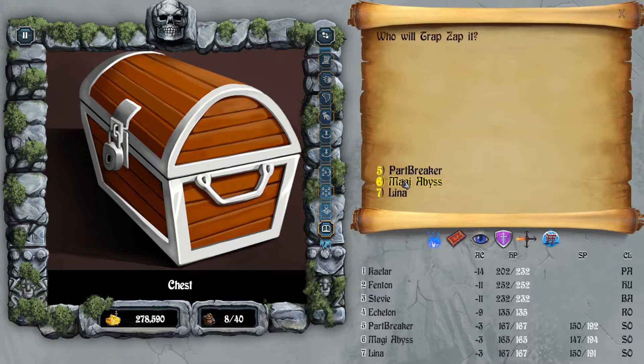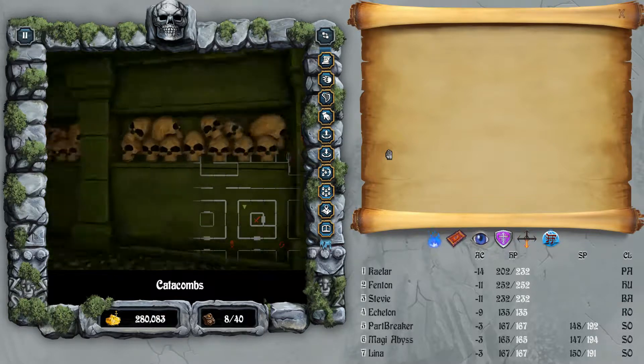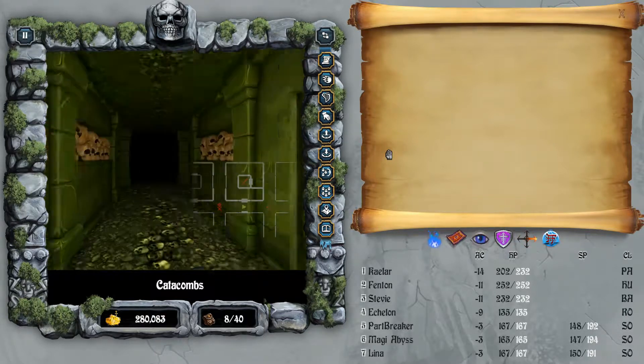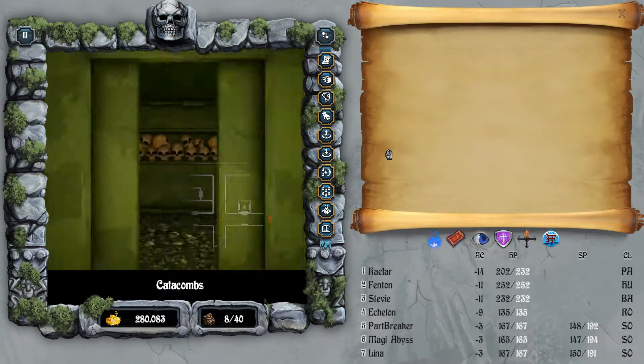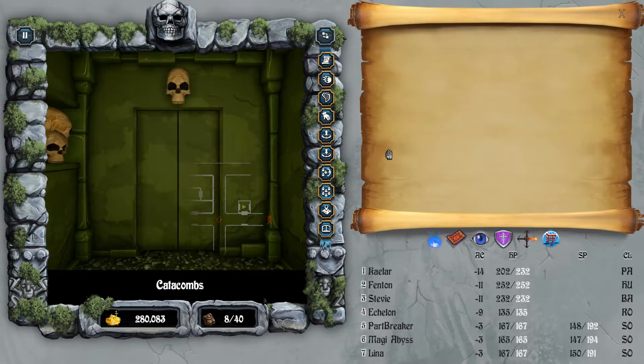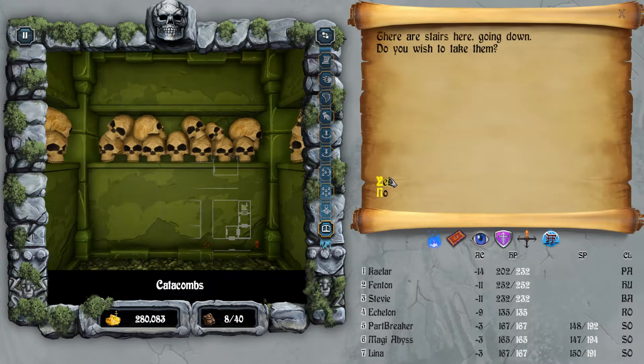Let's see what's in the chest — besides the gas cloud to zap. Just gold. I already have 280K gold, which is nice. Now let's go find those stairs. Looks like we found the stairs to Level 3!